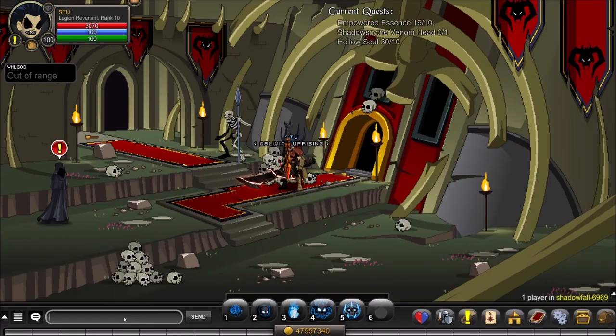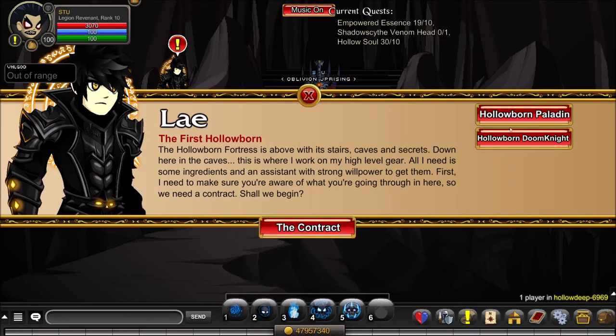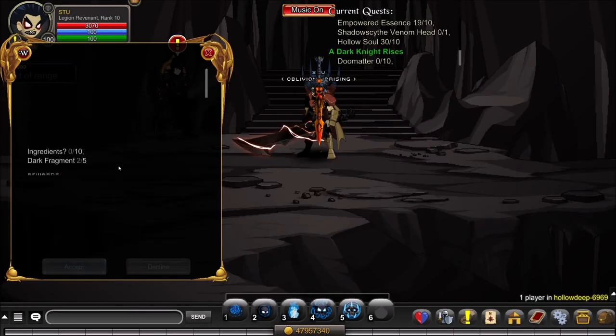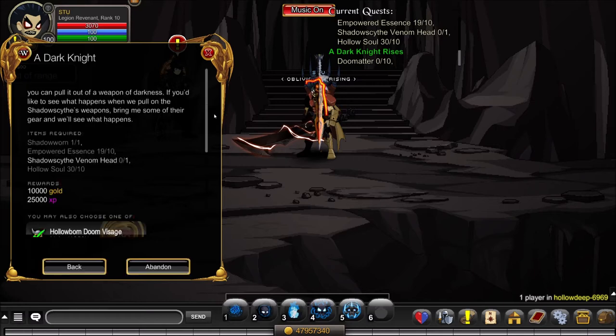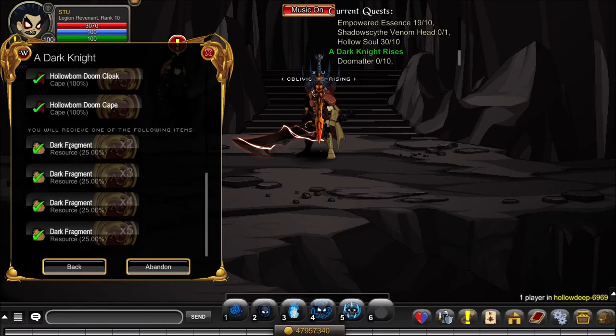Now you can move on to the second quest called 'A Dark Knight Rises.' For this quest you need 5 Dark Fragments, which are dropped from the previous quest 'A Dark Knight' — there's a 25% chance for either 2, 3, 4, or 5. On average it will take 36 completions, getting roughly 3.5 Dark Fragments per turn. Once you have 5 you can proceed.